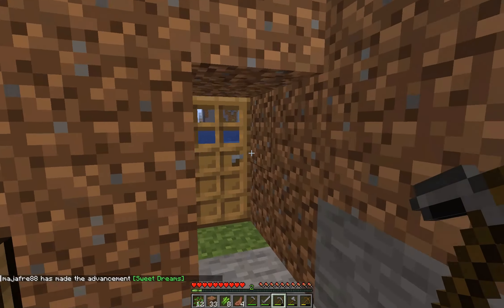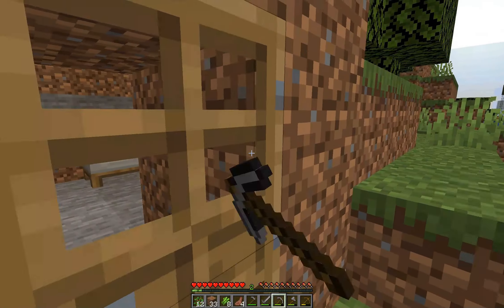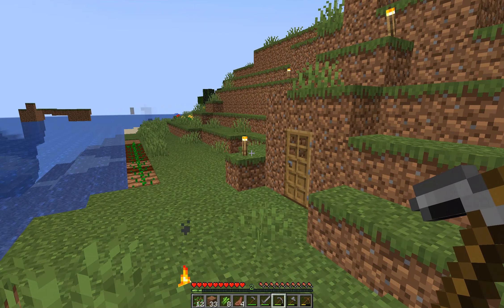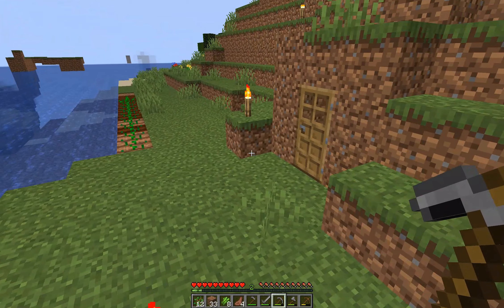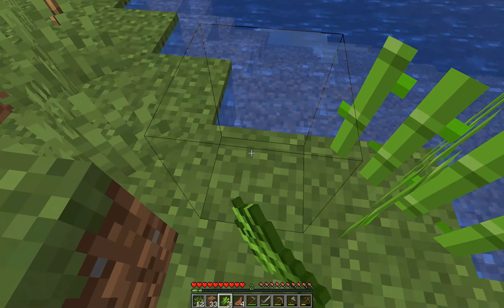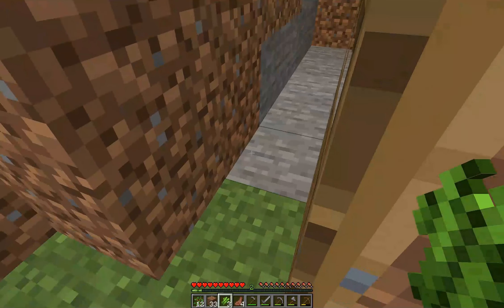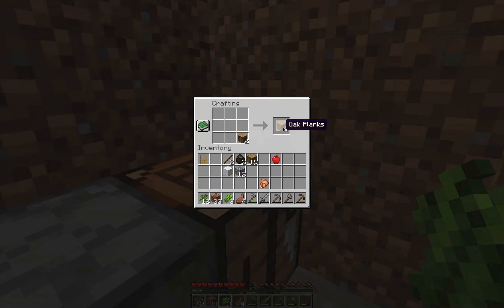Good morning everybody, wakey wakey — it is morning again here in the Let's Play 1.20. First day went pretty well. So for our second day, I think we need to go ahead and start doing some mining soon. I actually have some sugarcane I just noticed — I'll go ahead and plant that down, because why not? And I think we're going to need to start off by making a chest, because I actually don't have a chest and I'm starting to run low on inventory space. I've got plenty of wood, so we should have plenty for basically anything we need.